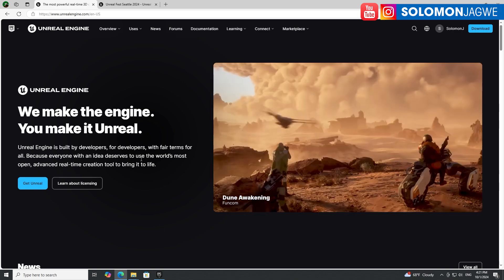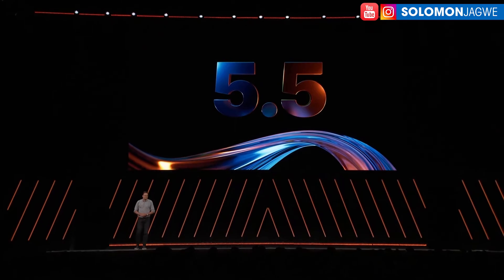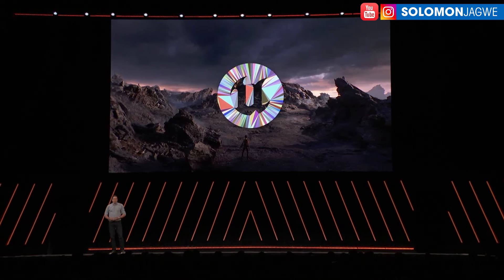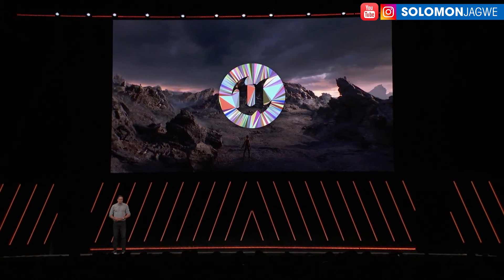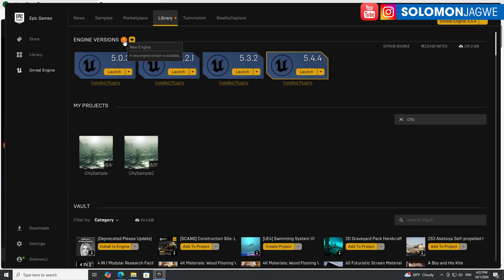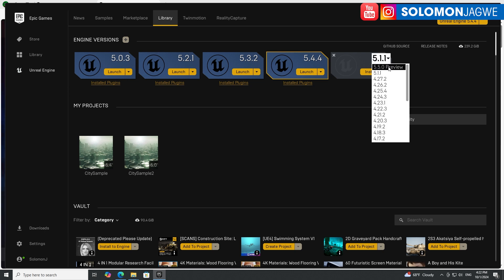One of the things they mentioned is the new engine release, and I just wanted to walk you through how to get it and download it. Let's go to the Library — up at the top, if you haven't already installed it, you'll see a notification telling you there's a new engine available for download. Click on that, drop down the list, and there it is: 5.5 Preview.